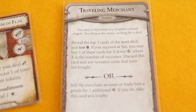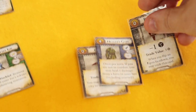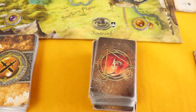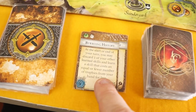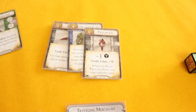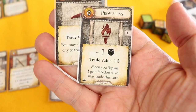Reveal the top three cards of the asset deck. I got zero successes on my strength test of two, so I can buy one of these cards at full price. I have Provisions — trade value three gold, minus one movement die. If I flip an exploration gem face down I can trade this card. There's also a job worth one gold. I'd rather take the three gold from Provisions, so I'll take those.